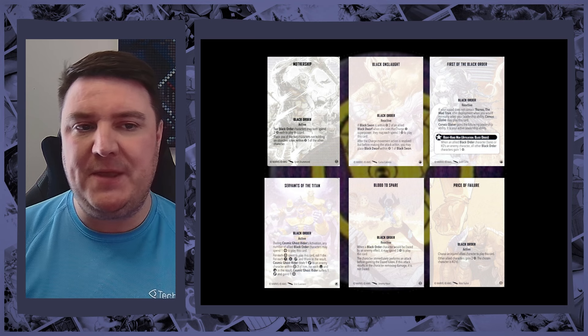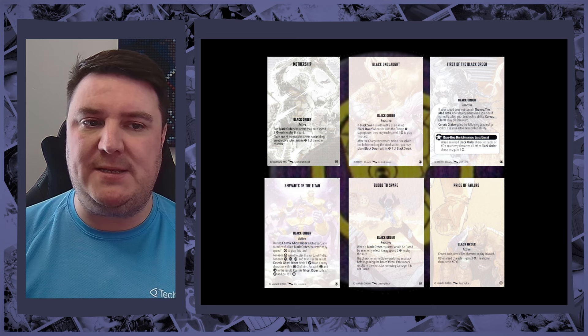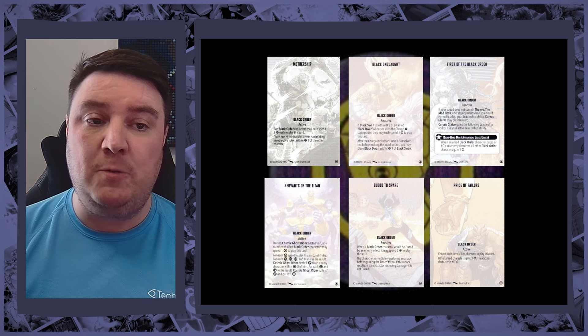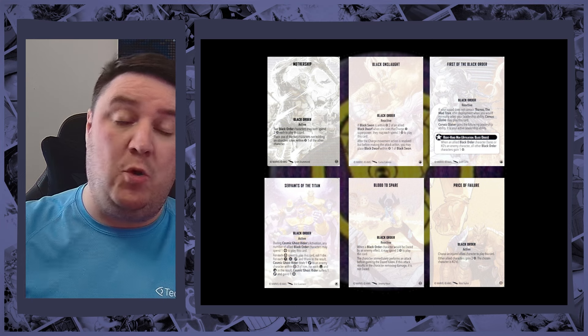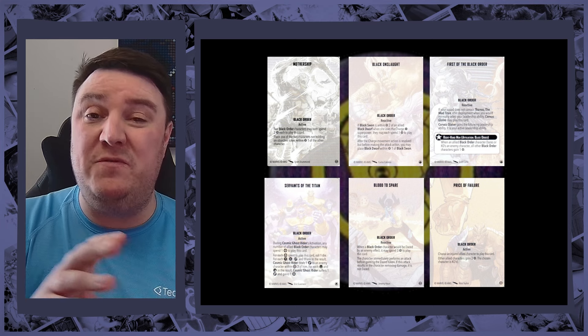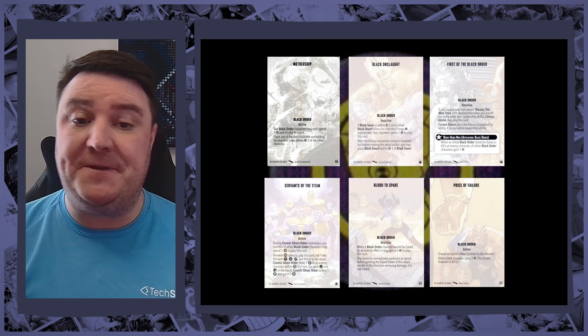Then there's Mothership — two characters each spend two power, so four power total, and no matter where they are on the board you can pick up one and place it within range one of the other. The character that moves can't be holding an objective, but it's a pretty good card for getting characters around the board.